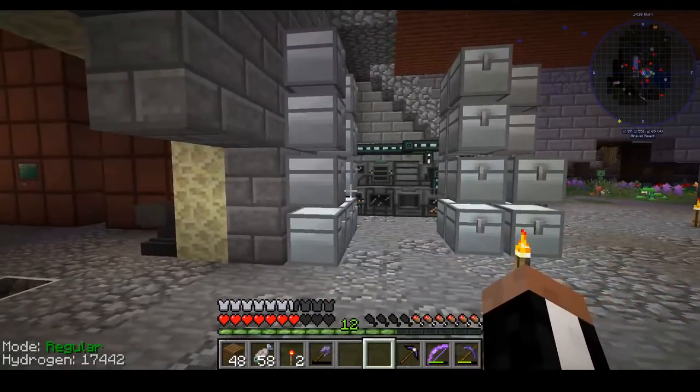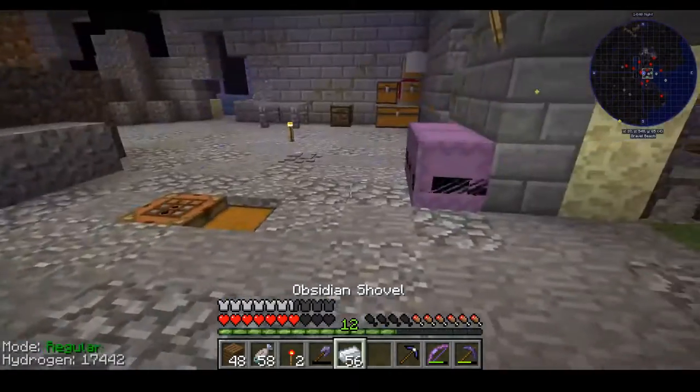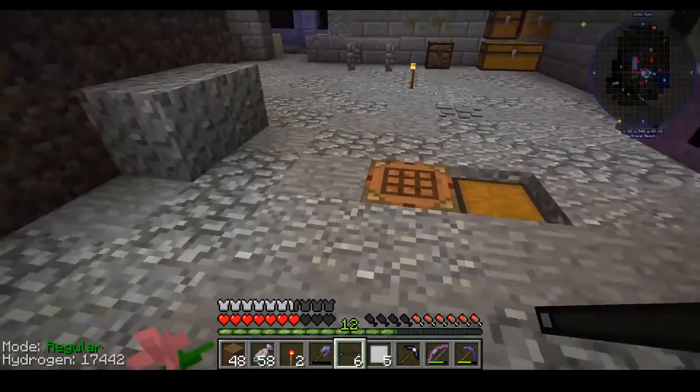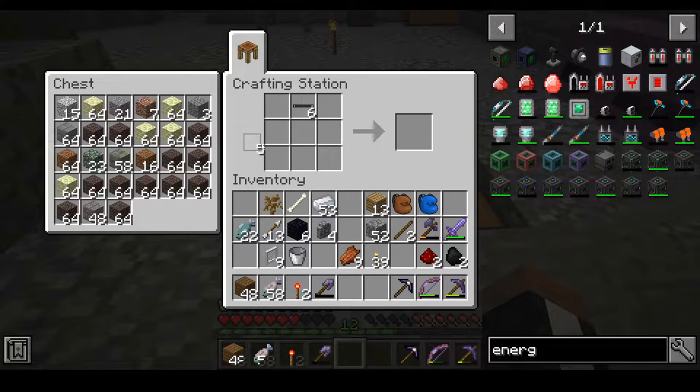Next we need to get some aluminum. I thought I didn't store any of this in ingot form. I'm messing up left and right today. So now we have these aluminum wires, which are used usually for energy, but in this case we will be using them to make batteries.